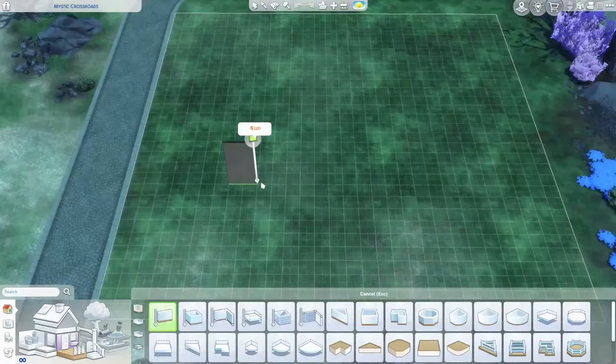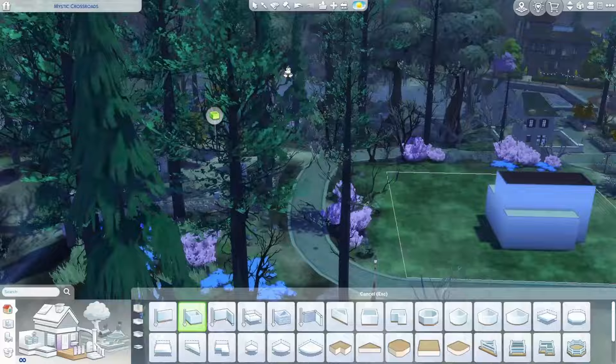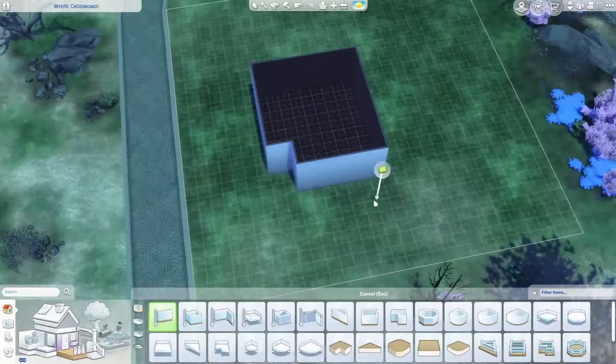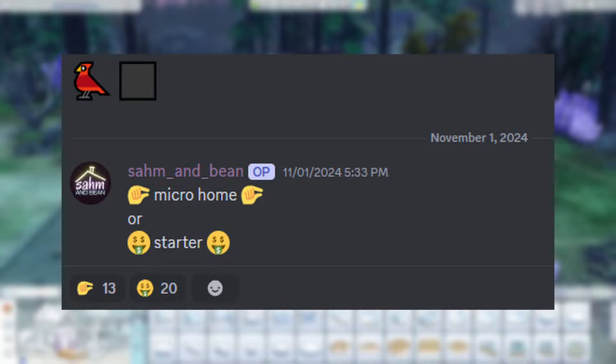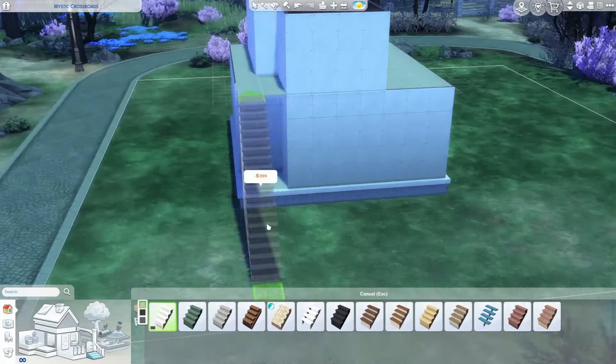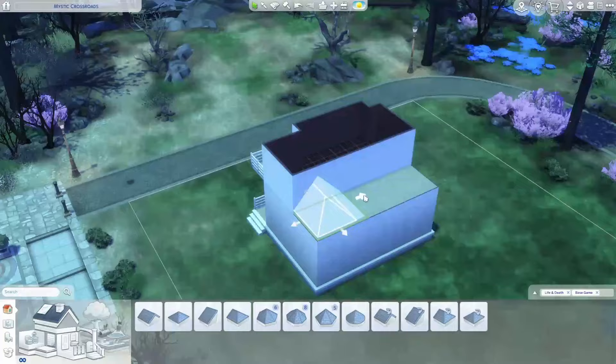Hey guys, welcome back to the channel and to my first official build with the new Life and Death expansion pack from The Sims 4. I asked you guys in Discord what you wanted to see, albeit a little cryptically, and you voted overwhelmingly for a starter. I was expecting it to be a little bit more even, but starter really pulled ahead, so here we are.